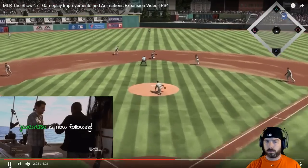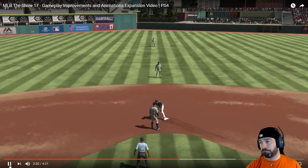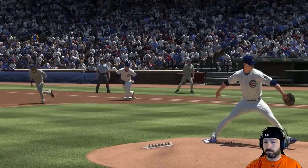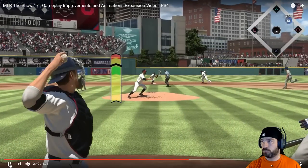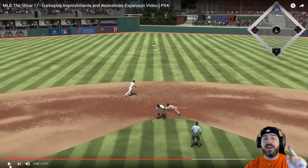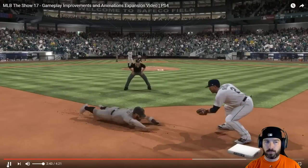How hard the catcher throws to the base will be decided by his arm strength attribute. In closing, with the addition of the new catcher throwing meter and cat-and-mouse gameplay, you can expect more control and granularity. If you're not in the green, it causes a bad throw — I like that extra control. Again, I hope it's an option, but I do like it. Clarity on the base path this year.